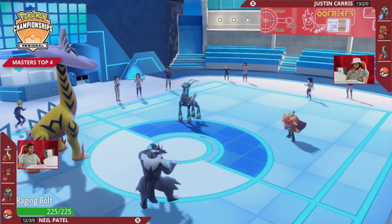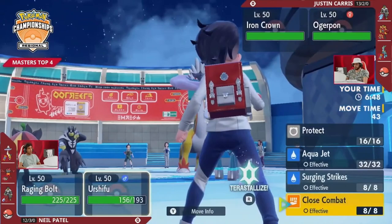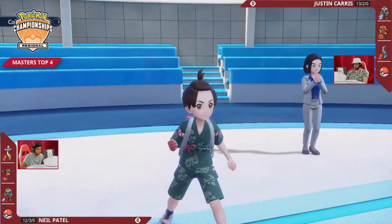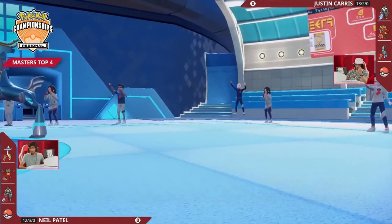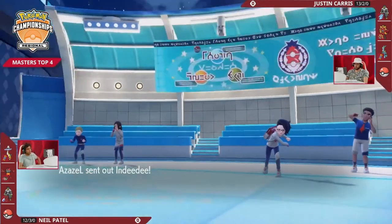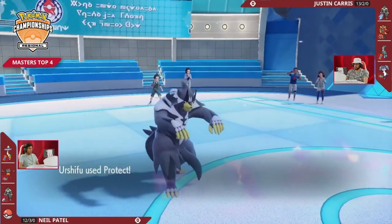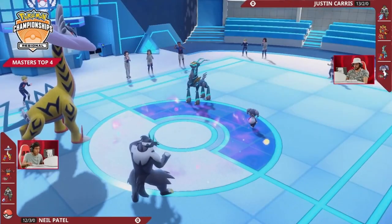With Raging Bolt at essentially plus two special attack thanks to that Booster Energy boost, you have to wonder if there is an Indeedy in the back of Justin's party to try and shut down those Thunderclaps and negate any priority moves on Neil's side. This would be a great opportunity to switch it in. Here comes the Indeedy — well called! Indeedy is in the back to support the Iron Crown, block all priority moves with Psychic Terrain, and boost the power and spread of Expanding Force coming out from Iron Crown.